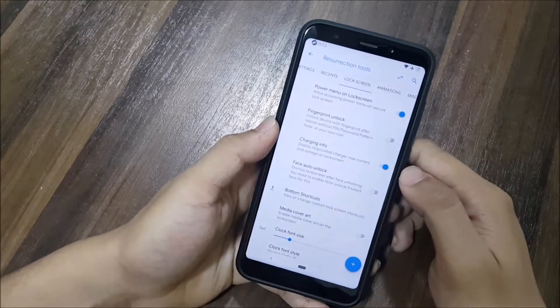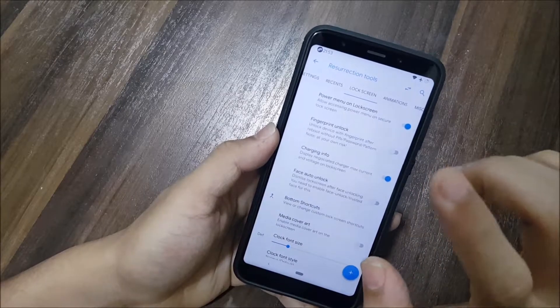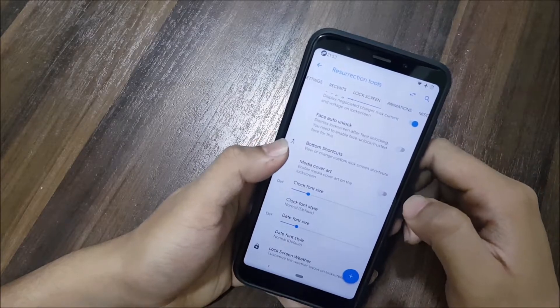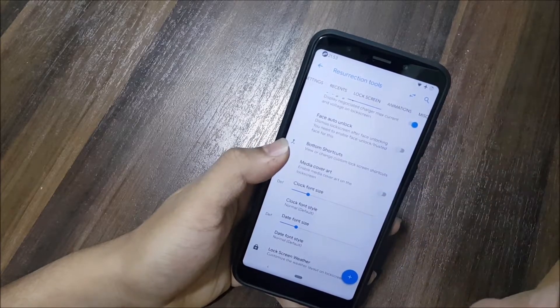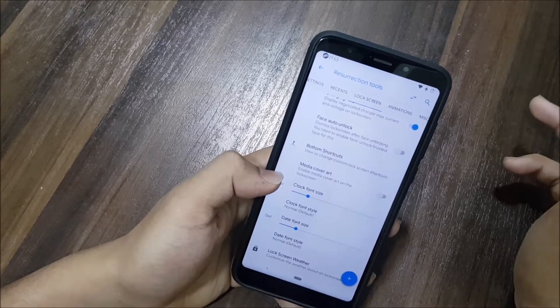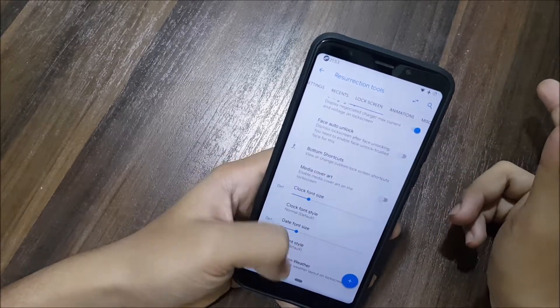Into Recents, we get slim recents and you can also hide apps you don't want there. For the lock screen, we get all the lock screen settings: fingerprint, minimum log, charging info, power menu, lock screen fade out, unlock bottom shortcuts, media cover art, clock font size, lock font style, date font size, date font style, and lockscreen weather.